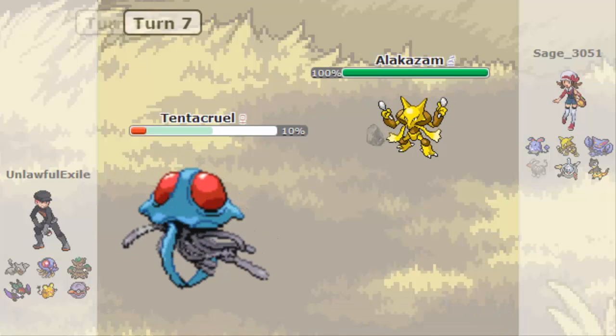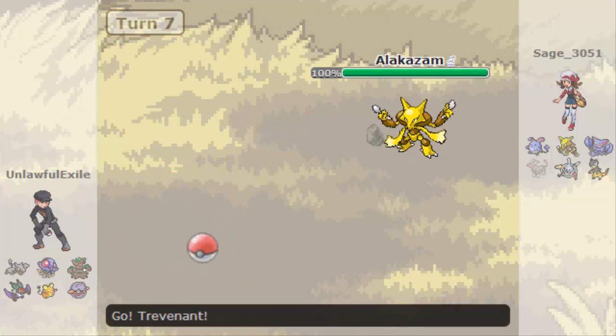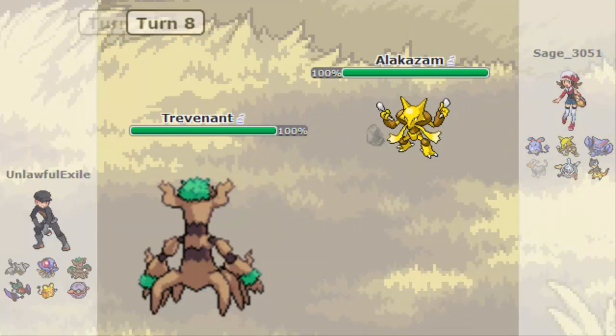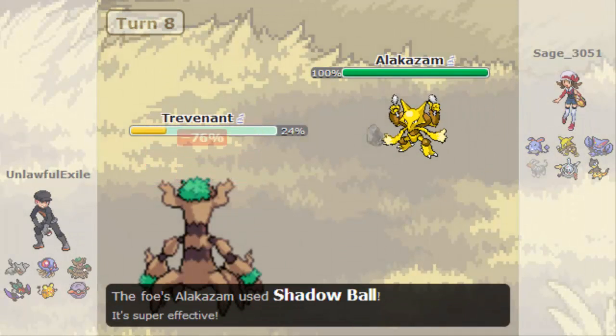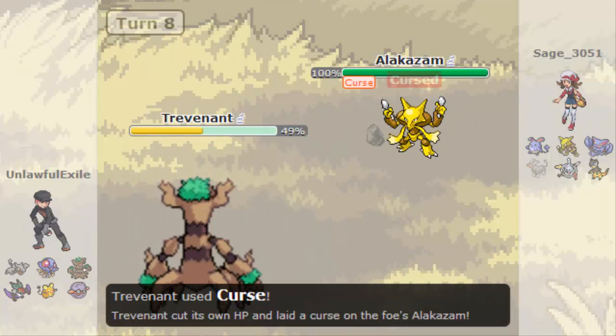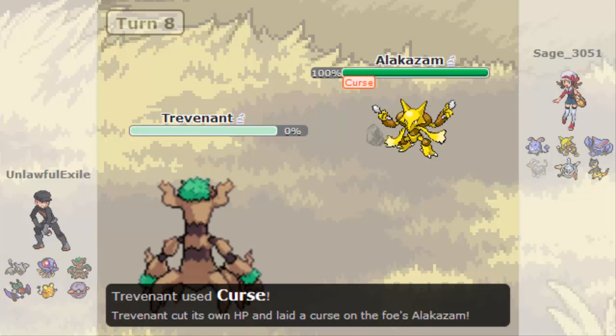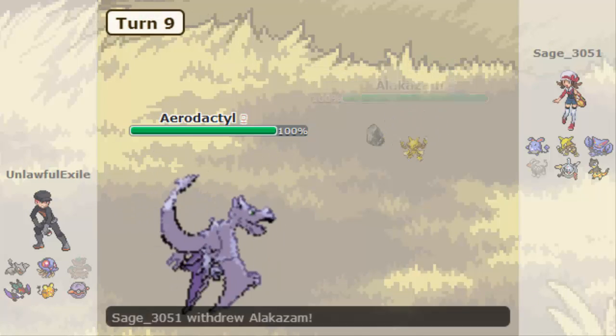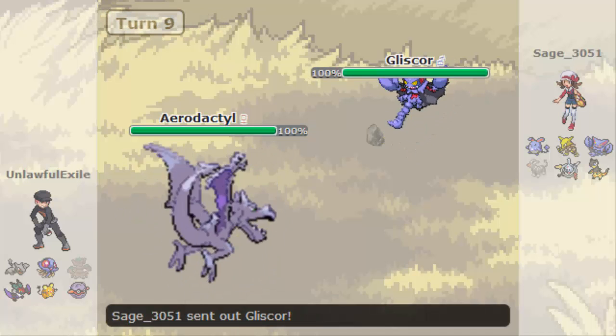His Alakazam comes out next - doesn't take damage thanks to Magic Guard, I think it's called. I switch out here, Hidden Power comes out. I'm immune to it, so possibly a Fighting Hidden Power or something. Shadow Ball does super effective damage, I get the Citrus Berry, and I've got Harvest on the Trevenant. That was a misclick there - I clicked Curse, I was meant to click Shadow Claw. Curse does nothing because obviously he's got Magic Guard, but oh well.